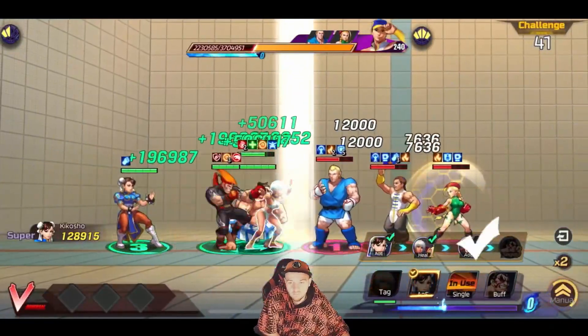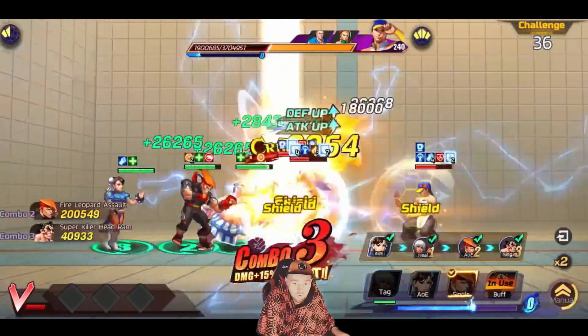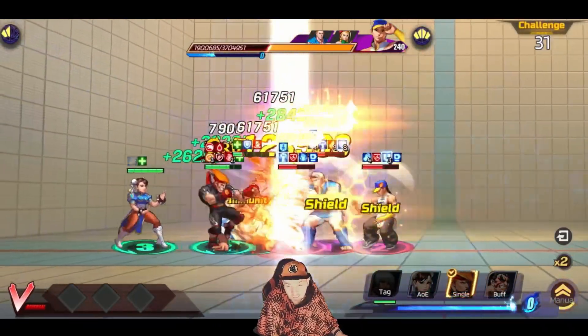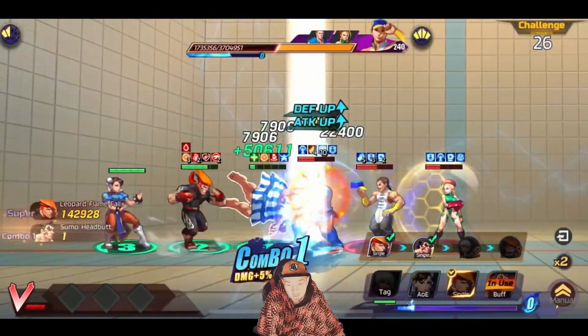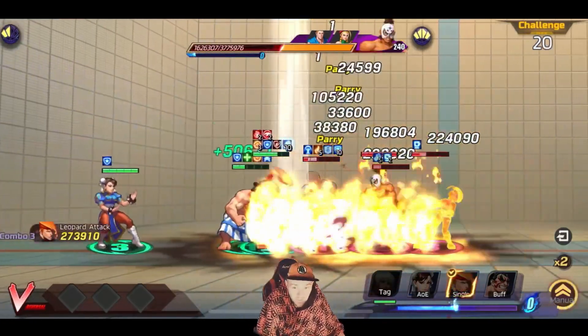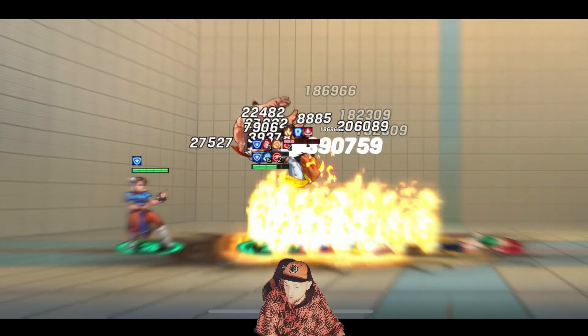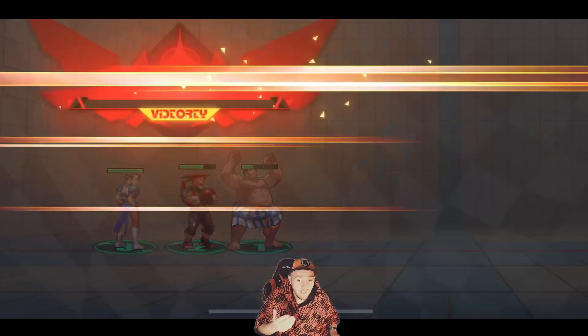It could have been a lot faster if I had just used the Adon combo straight off the bat — it would have done more damage and cleared the units faster. I would actually say use Adon into Elena into Chun into Adon again; it'll get you through that one a lot faster without any issues. Just use the exact same lineup but change the combo to that.